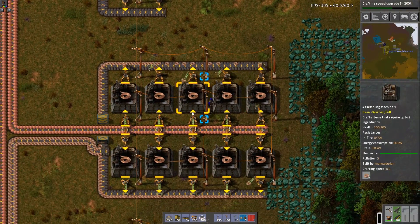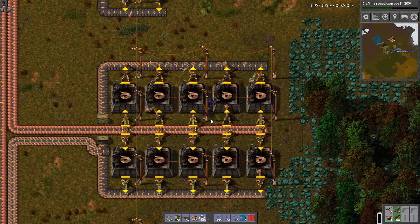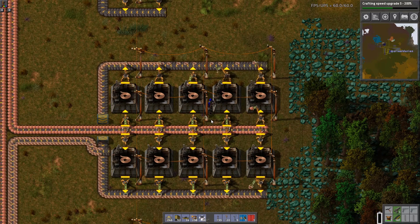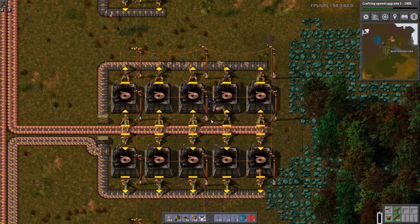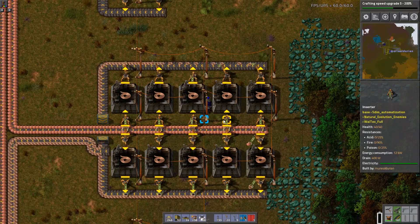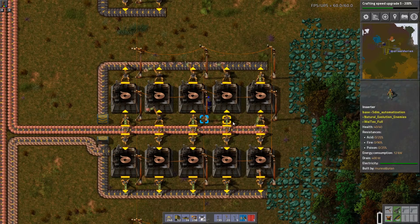I went ahead and set up some copper cables. Because copper cables feed into green circuits, and green circuits are needed to make yellow inserters. And when you put yellow inserters and yellow belts together, that's when you get green science.